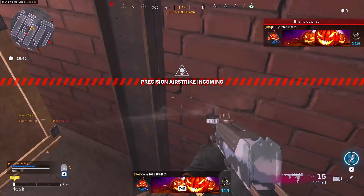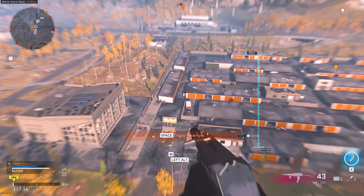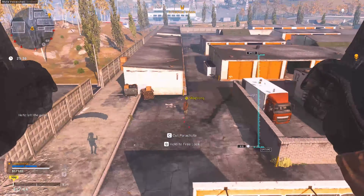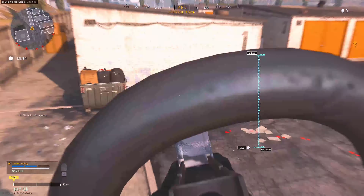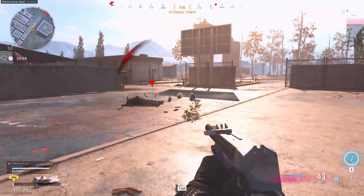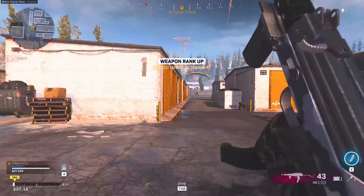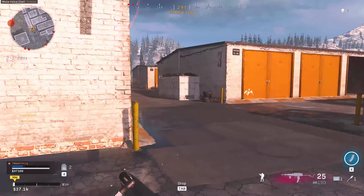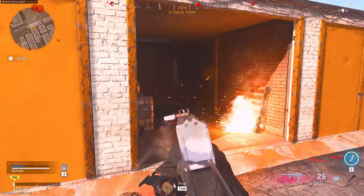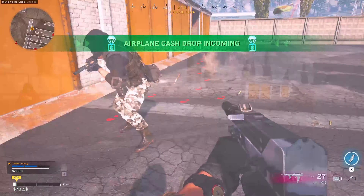The MAG-10 just drops people so quickly. Something you want to be doing while using the MAG-10 is going for that upper body and then flicking up towards the head, which ensures you get the most damage out of your weapon and is guaranteed to win in a gunfight. When pushing someone with the MAG-10, always make sure it's a close to medium distance fight, because although the MAG-10 has that insane fire rate and can beam down enemies at a fair distance...